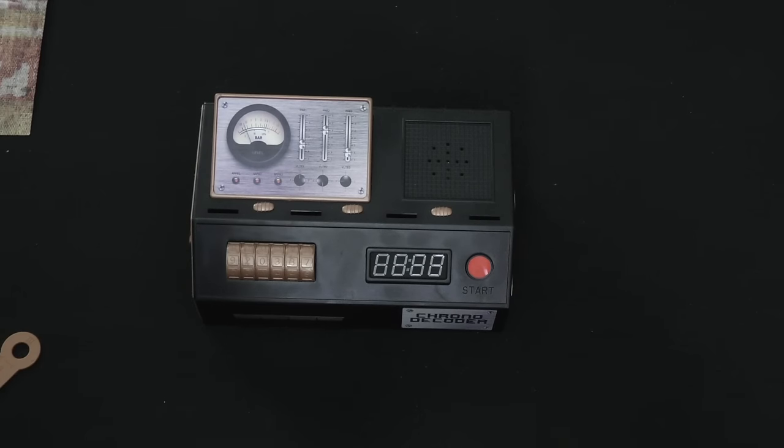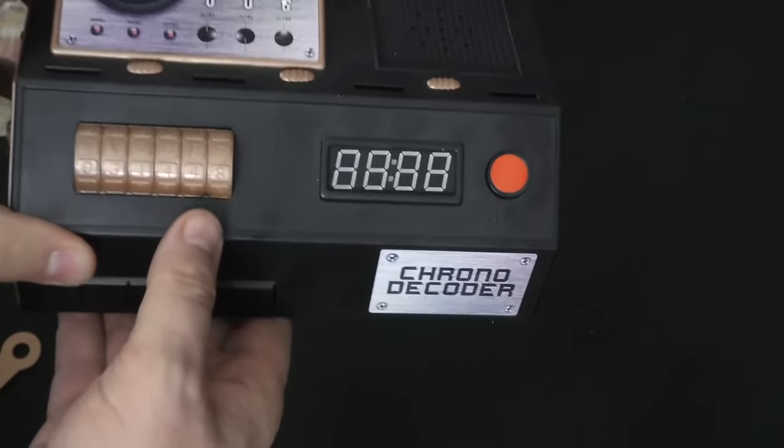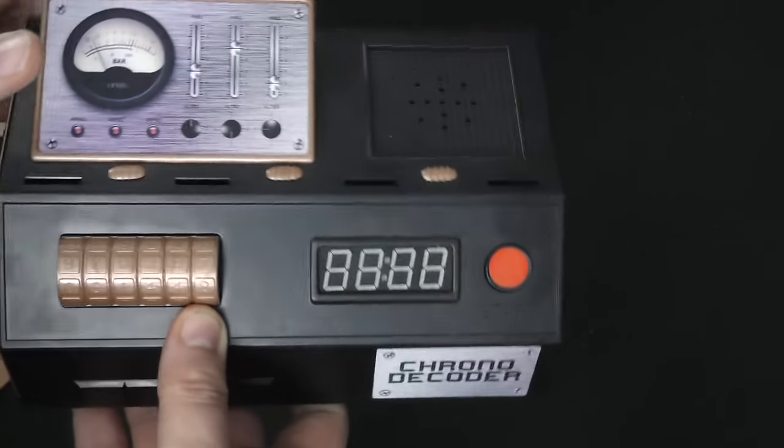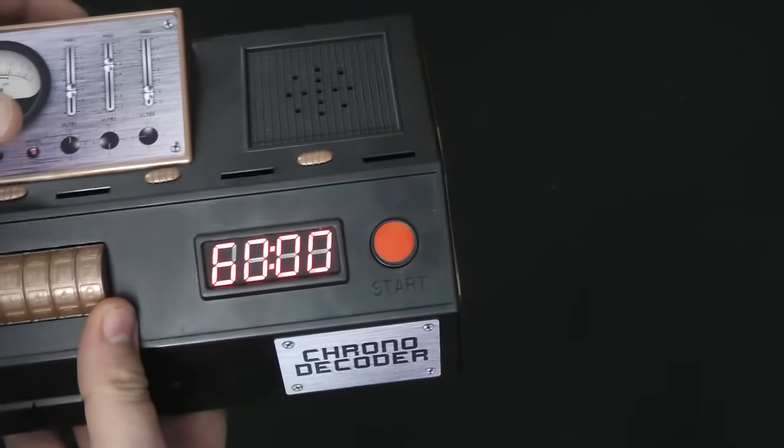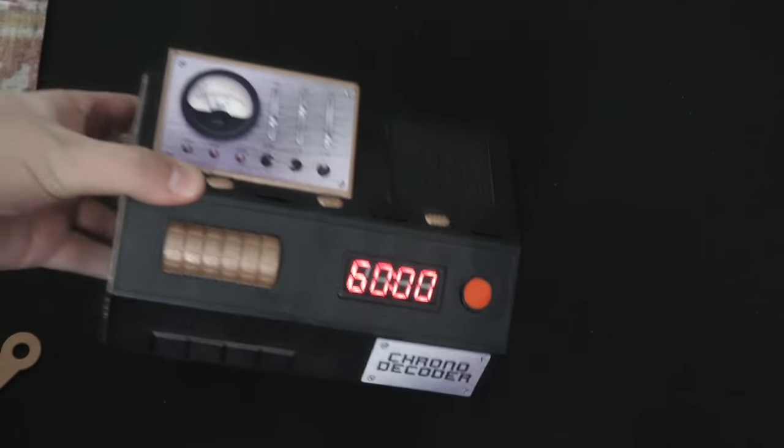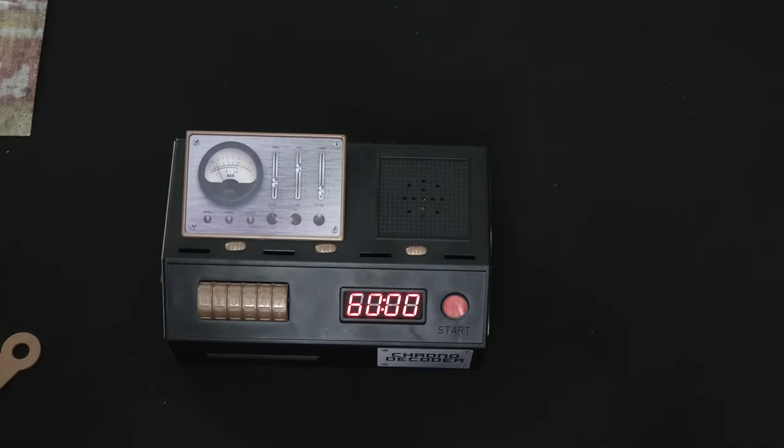It's hard for me to explain exactly how the game works because I can't show you much, but I can show you the Chrono Decoder. The Chrono Decoder is the main part of the game, and on the back of it you have a switch where you can turn it on, which shows 60 minutes. Each part of the game is going to take 60 minutes.